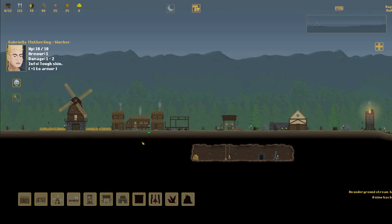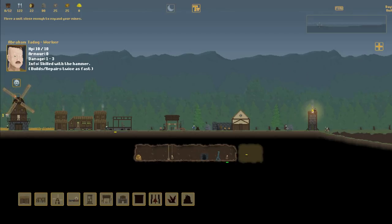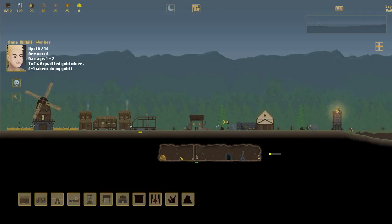It looks like we did hit a well here. That's going to be more food than what a farm gives us. This is a really lucky run so far. I'm going to continue to expand this out. Where's my gold miner? I didn't put him on there - I thought I did. Get him on there now.